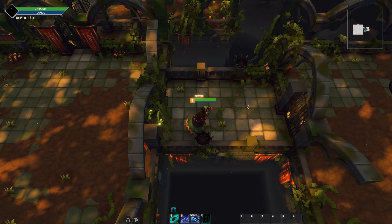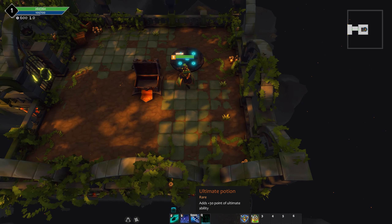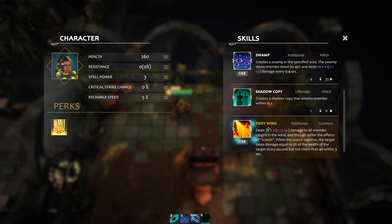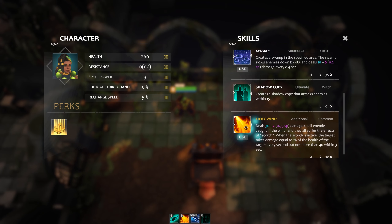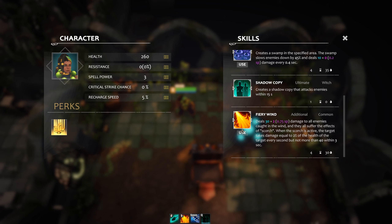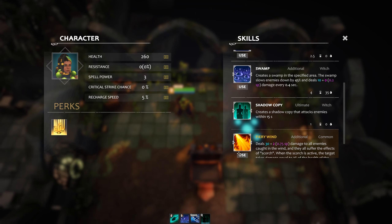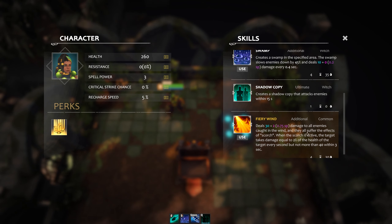We actually got four different choices here. Let's go to the right. We opened up a chest already — Ultimate Potion, 30 points of ultimate ability, you learn a new random ability. Let's try that out. I learned Fiery Wand. I can set that now as an ability — that's cool. Do I want that over the slow? What we may do is use the swamp until we get to the boss. This looks like it would be a good one for the boss fight, because it does damage equal to 2% of the health of the target every second, but no more than 40 within three seconds.